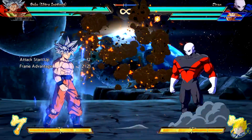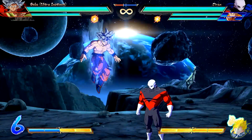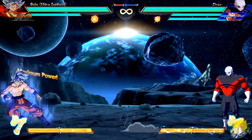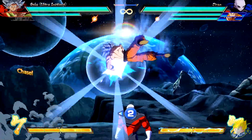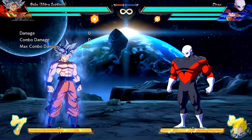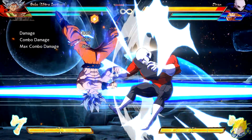Ultra Instinct Goku's Shining Soul has reduced recovery. His Autonomous Fist medium and heavy versions have increased distance moved during the attack. He can now super dash after doing a Kamehameha. Godly Strike — fixed an error with damage not being the same between the aerial and ground versions.